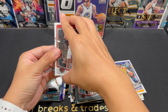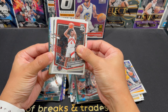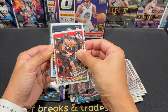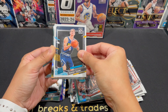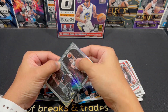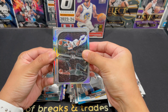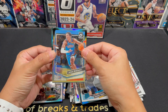Last pack — give us that last pack mojo. Scotty Barnes. Another Optical Illusions silver. Taibo. Hunter Tyson from the Nuggets. Another Optical Illusions — the same players again. Purple and a silver. The Champs — Jalen Williams, J-Dub, silver.